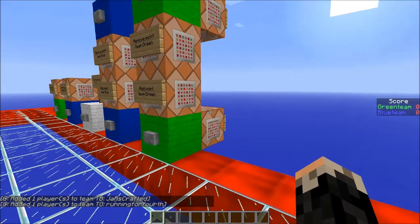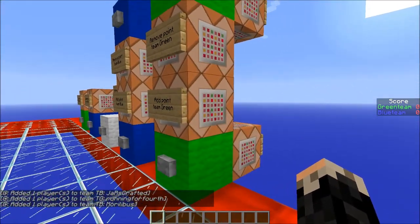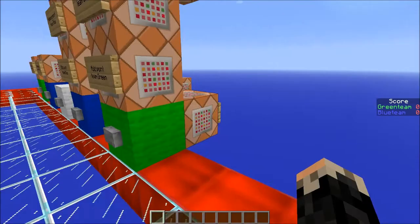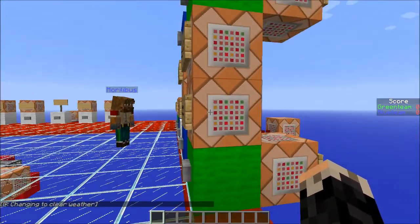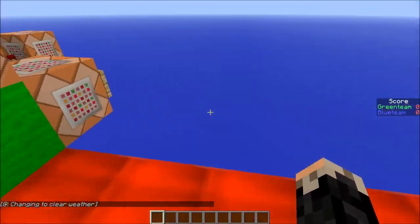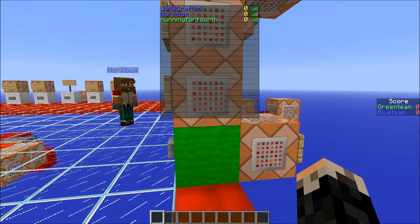I forgot to mention how the adding and removing of points are set up. Every time you have to activate two command blocks — one is for the display objective, which you can see on the right, and one is for the reading objective, which you can see on the list at the top of the screen.